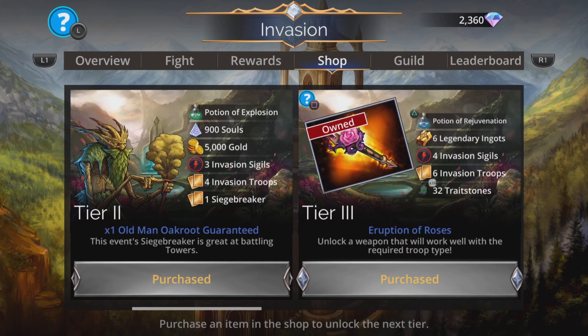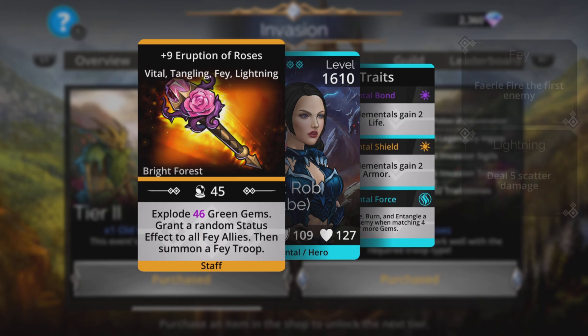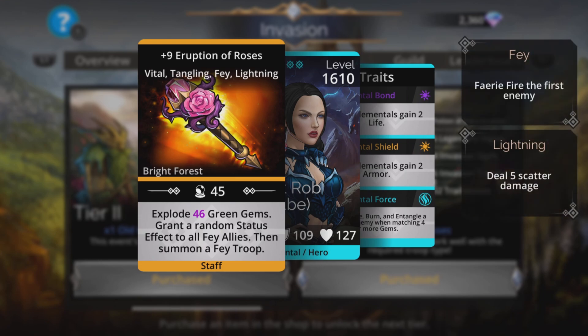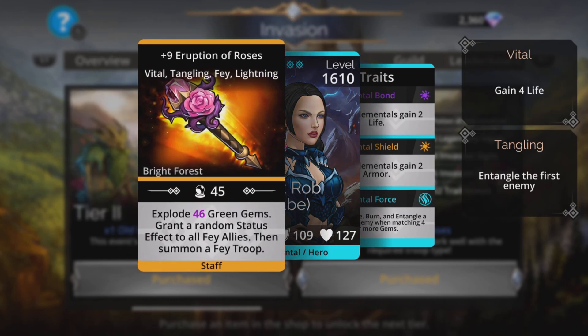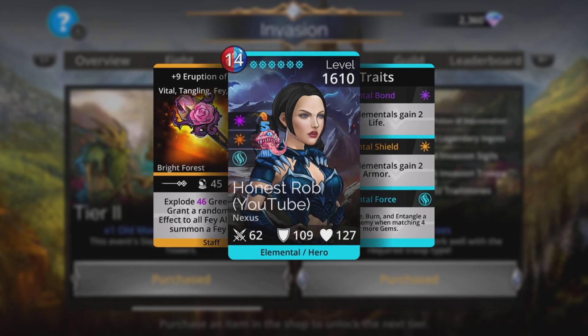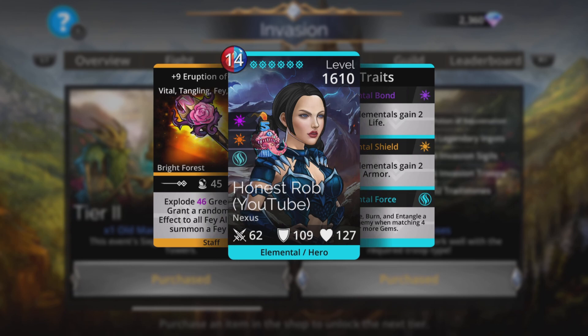Tier 3, if you've got enough gems, absolutely grab this at the same time — Eruption of Roses, a really cool weapon. Explode magic plus one green gems, grant a random status effect to all fey allies, then summon a fey troop. These weapons that do the exploding mana gen thing, granting status effects and a summon, are absolutely superb. It's got tangling as part of its upgrade which entangles the first troop when you cast it. And with the likes of Leprechaun and Rowan being fey, this is just a match made in heaven.